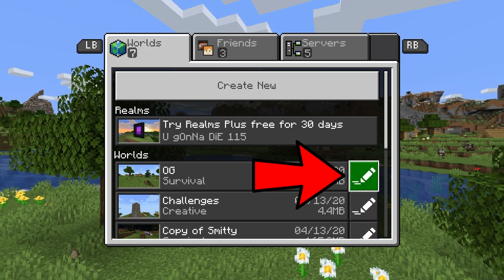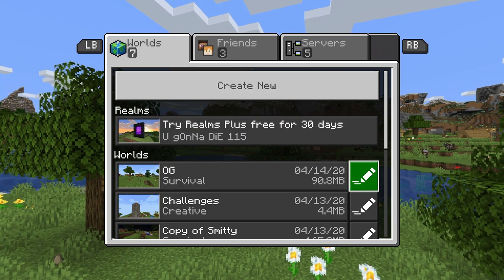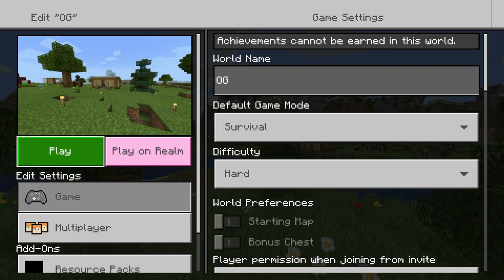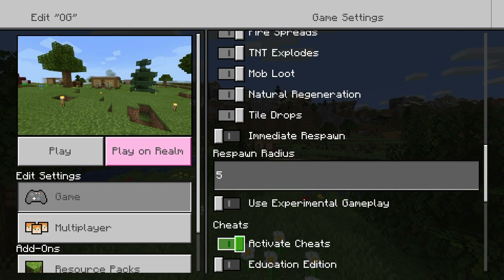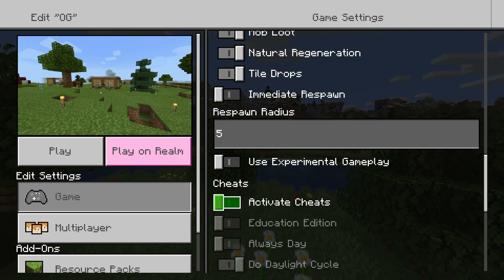In order to do this, you just want to go to the edit button over here, and unfortunately you have to activate cheats, which is going to turn off achievements. You want to make sure that you have cheats on, so go to game, and then go down to game settings, and if you go down a little ways, you'll see cheats, and you want to make sure that those are on.